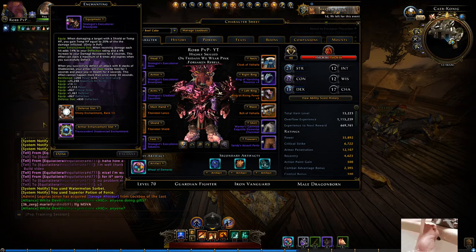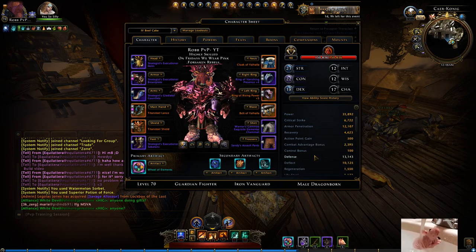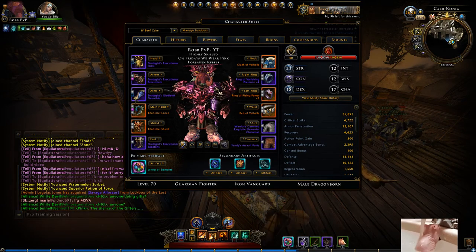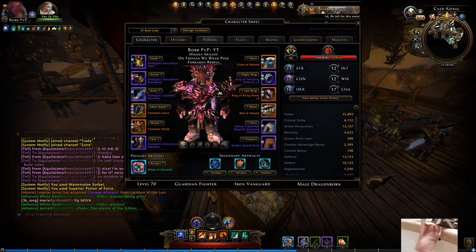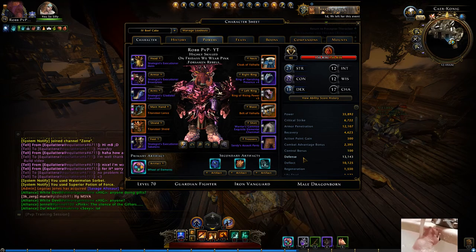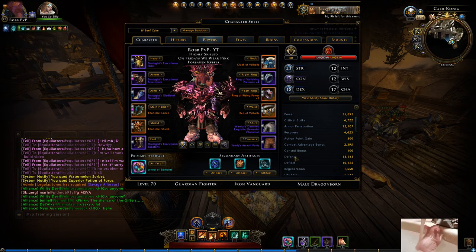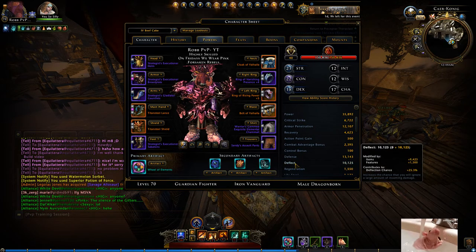A lot of people have been asking me why I have been using Shadowclad. My theory revolves around having an extra 20k-something HP as opposed to having the Prestige set or whatever. You get more HP in this gear, so you can get away with using your defense boon, which kind of just covers your defense. You don't really have to build defense anymore — you can just have the defense boon and use the standard defense you get from your gear.